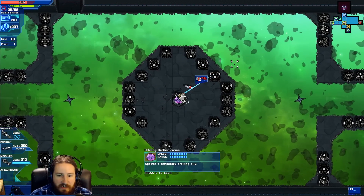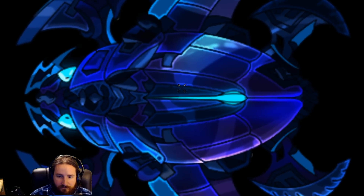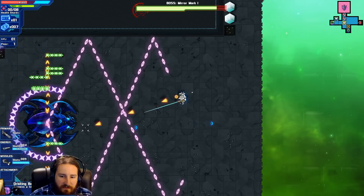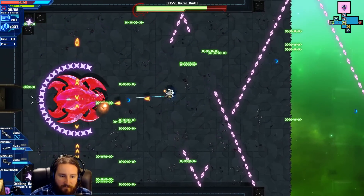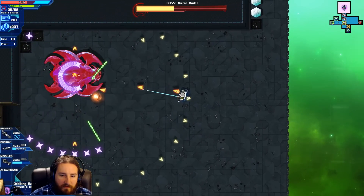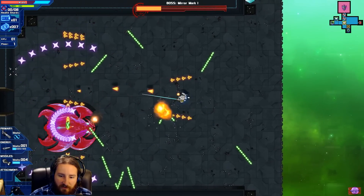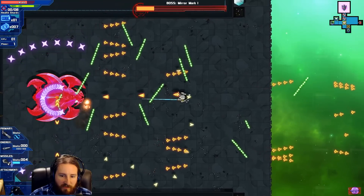Orbiting battle station — so this is a temporary ally, and I can use it with... I don't know what key, but anyway here's the red room, here's the boss: Mirror Mark One. F is the temporary ally thing — it blocked a few shots, that's all I really care about.